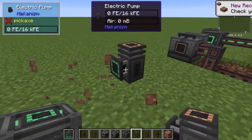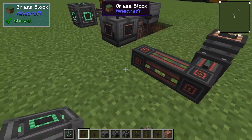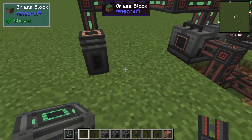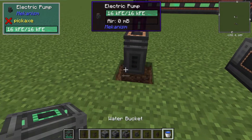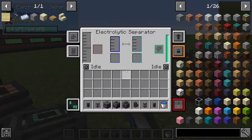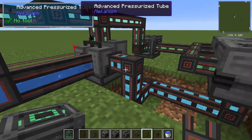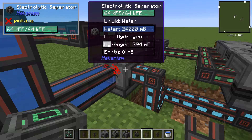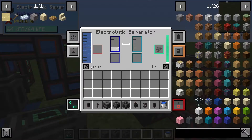The electric pipe gets powered from the side. You'll run your universal cable from the top. The electric pipe sucks water — in this case it's going to be water. We just place that there and it'll start sucking water. We use the mechanical pipe coming from the top and then down into the front of the electrolytic separator, which then converts the water into hydrogen and oxygen. We don't need the hydrogen just at this moment — we can use it for power generation later. But to make sure that doesn't fill up and stop the process, we have it dump excess.